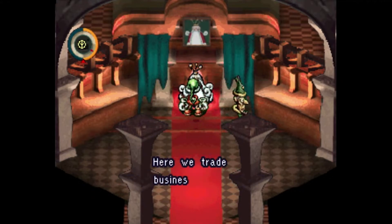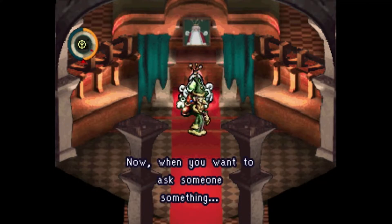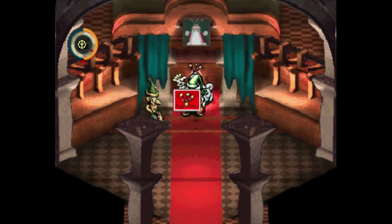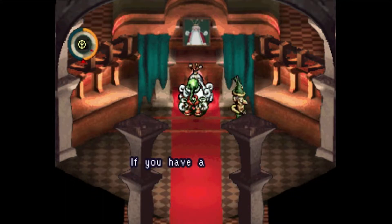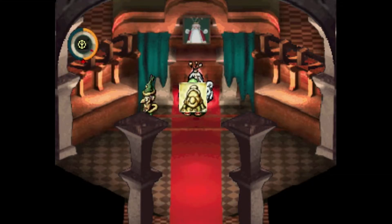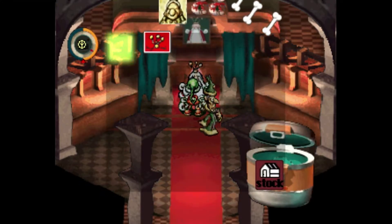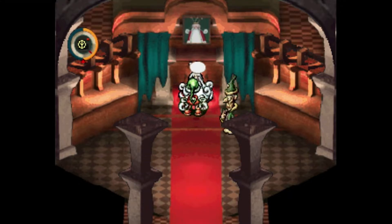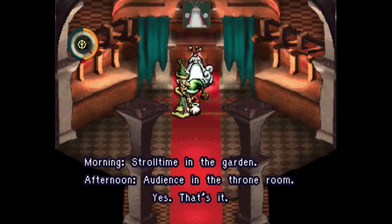Ahoy, you are not of this realm. How rude of me - I forgot our kingdom's custom. Here we trade business cards with new friends - here's mine. We got the king's card! If you want to ask someone something, present the badge. It's Phoenix Wright! Afternoon audience time starts now - if you have a concern ask my advice. It seems her grandson Chulip died in an accident - what a sad tale.